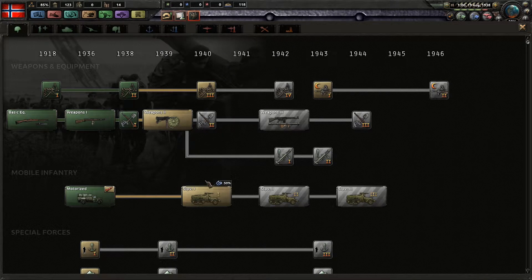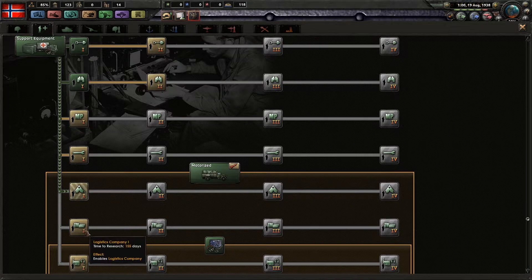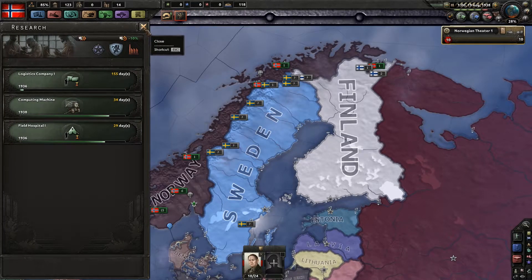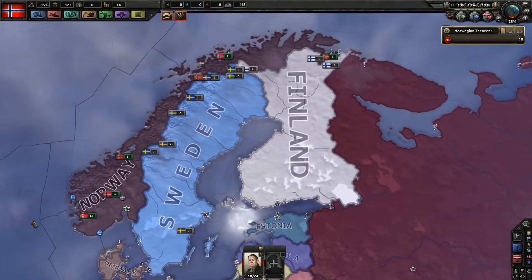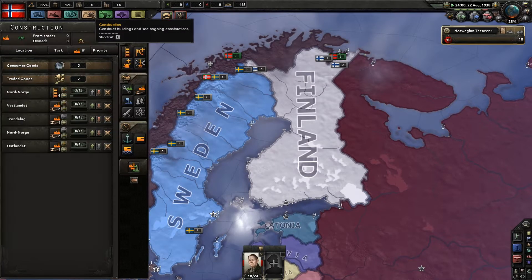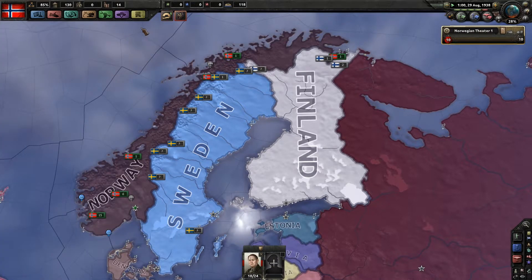In 39 we have a 50% ahead-of-time research bonus — nice, but it still takes 300 days. I think I want to get the logistics company next so we can deck out our tank divisions with logistics. Actually all the divisions we have at the moment — we don't even have tank divisions yet. Construction-wise, we're still just so slow producing that stuff.